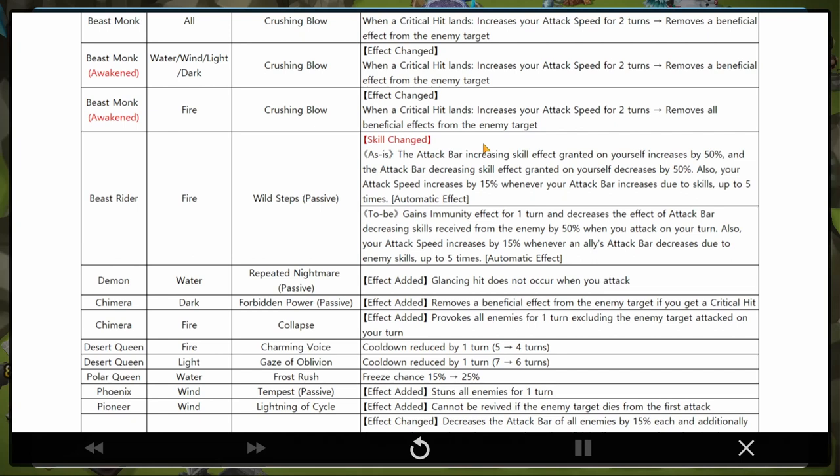Water Demon - Repeated Nightmare: glancing does not occur when you attack. Whenever you hear 'glancing does not occur' it's always a good thing. So an AOE nuke that doesn't glance - Poseidon has competition. Then we have Chimera dark - Forbidden Power: removes a beneficial effect from the enemy target if you get a critical hit. That means I can't use Alphas to counter the dark Chimera anymore - I'm not appreciating that.